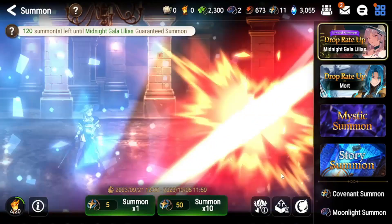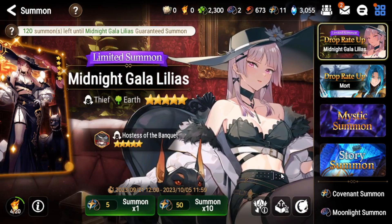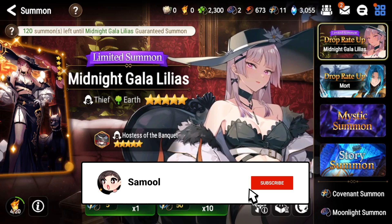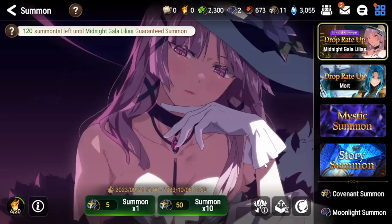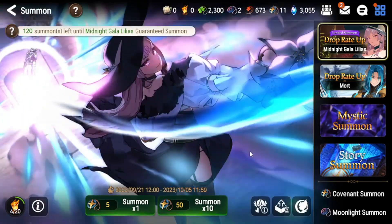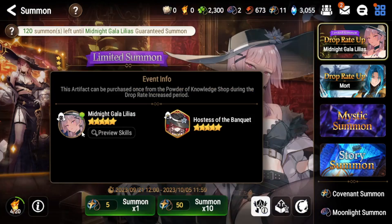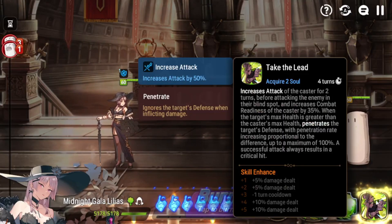What is up guys, it's SmallBack again with another Epic Seven video. Today we're going to be talking all about the new limited unit Midnight Gala Lilias and if she's actually really worth pulling for. Her animations and design look amazing, but a lot of people are saying that's the only thing she's really good for — just looking nice — because her kit isn't that great in most areas of content. So let's look at her skills very quickly.